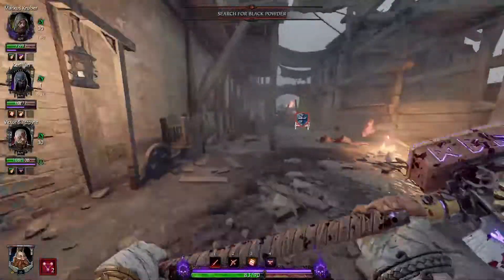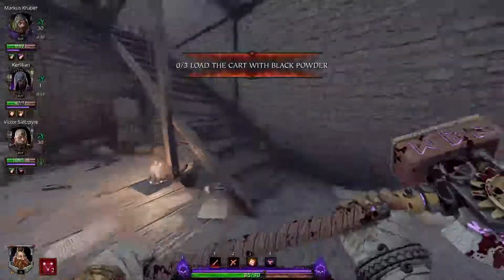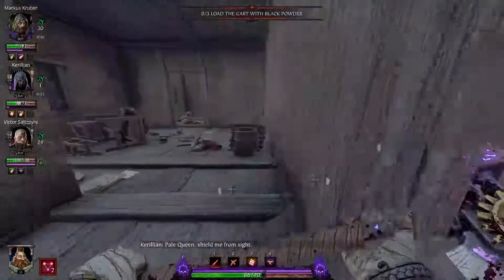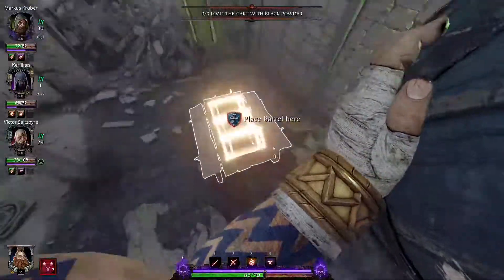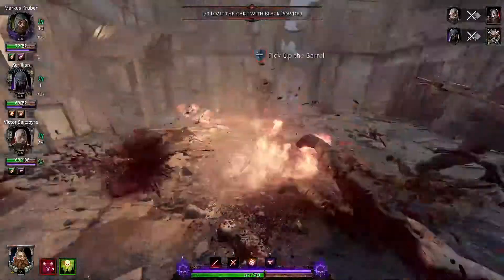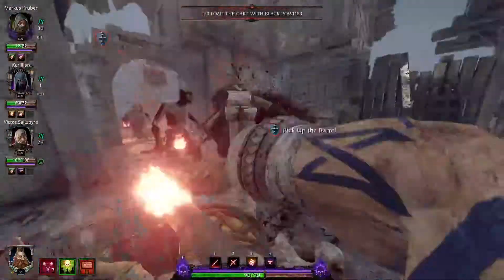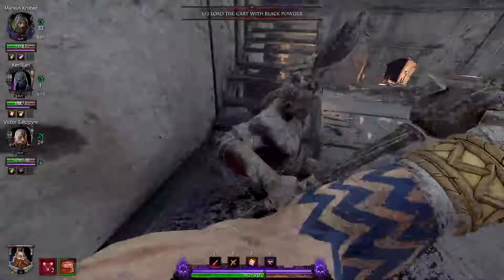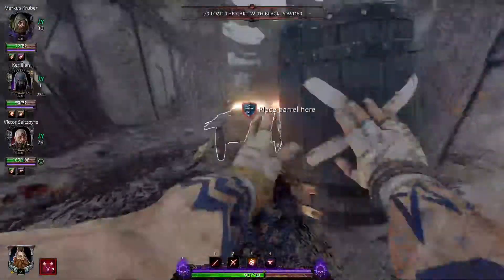I'm fairly certain I've said that in multiple videos by this point. This stage I'm just rambling. When you get to the cart, you're going to go find the barrels. First barrel is in the house immediately to the left or the right, depending on which way you're facing. The barrel in the house to the left is upstairs. Short jump, dropping down, tossing it in the cart.